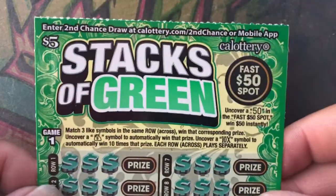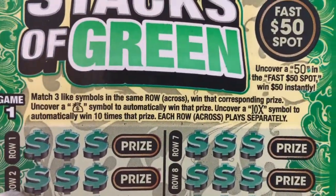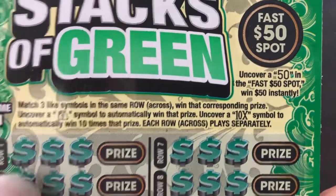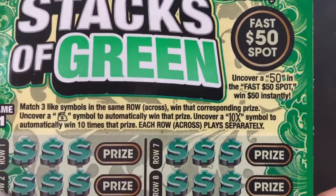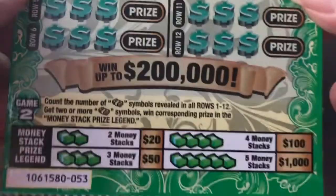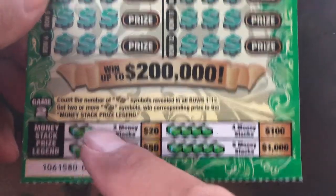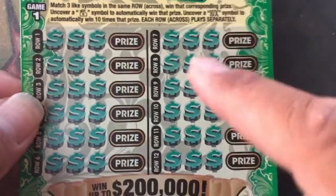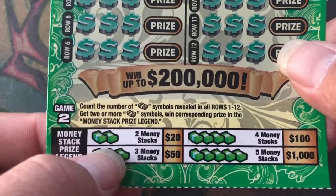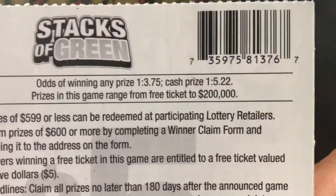Now Stacks of Green. Fast spot here - looking for the $50, win $50 instantly. Bottom half of the game, match like symbols in a row to win a prize. If we find that money stack, it's an auto win. And 10X for ten times the prize. On the very bottom section, game number two, if you find any of these money stacks and accumulate two or more, you win a prize. Odds of winning: $13.75, cash prize: $15.22.